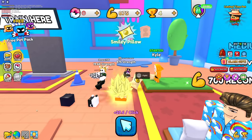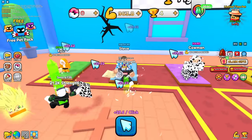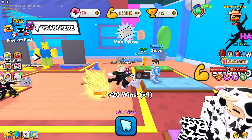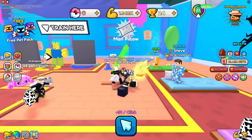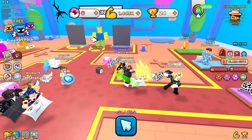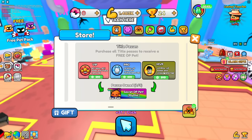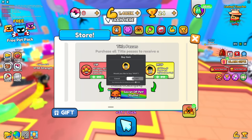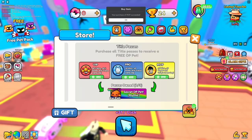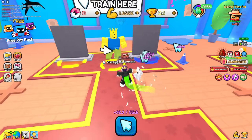To get even better clicks, you gotta defeat these bosses and you get different pillows. You can equip different pillows to get even more clicks. I defeated one guy, got a man pillow for even more clicks, but I can't beat the cow man yet. So let's buy MVP — 850 Robux — which gives three times wins and three times power, and it all stacks.